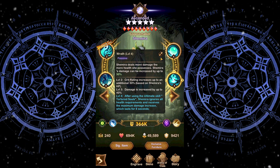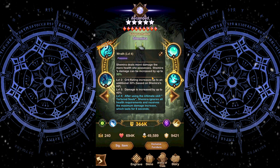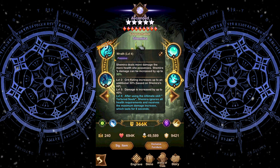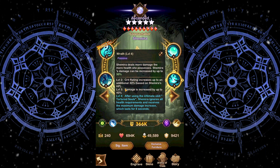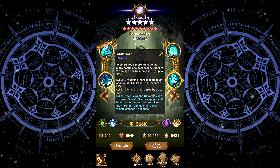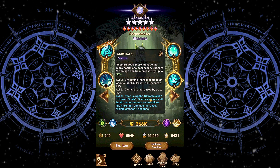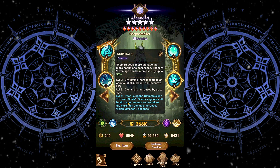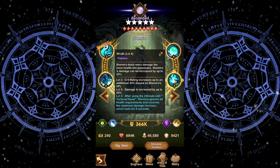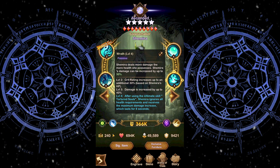The next ability is Wrath. Shemira deals more damage the more health she possesses, with damage increased up to 30%. If you pair this with her ultimate which constantly heals her, you'll deal the maximum amount of damage. Level 2 increases crit rating by up to an additional 30%. Level 3 increases damage up to 40%. At the 60 engravings, after using Tortured Souls, Shemira ignores all health requirements and receives the maximum damage increase, lasting 8 seconds. This is extremely effective when she's surviving against a large number of enemies.